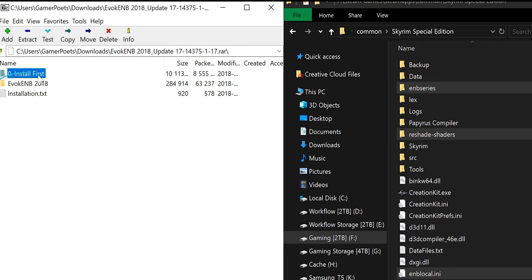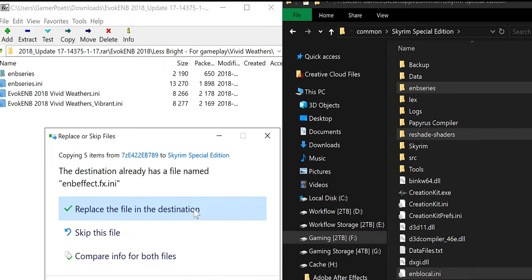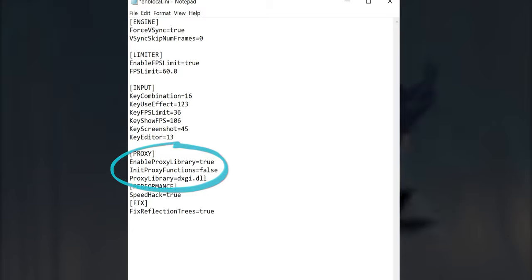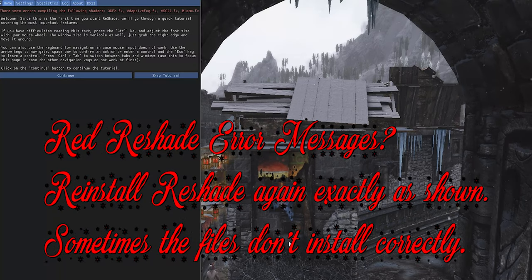Arrow back. Evoke ENB — Less Bright — Vivid Weathers. Drop the files into the game folder and overwrite everything. In the game folder, locate and open the ENB local ini. Locate the proxy section and have it look like this — you can copy and paste. Launch the game; it takes a while to load. When in-game, push the Home key.